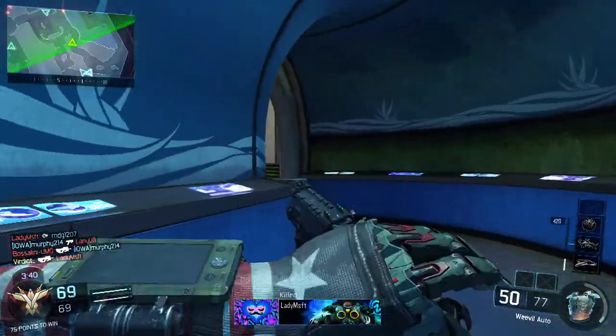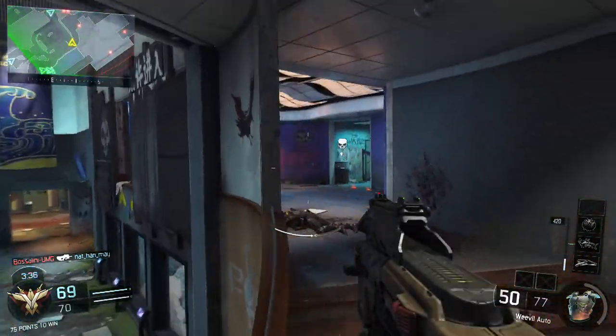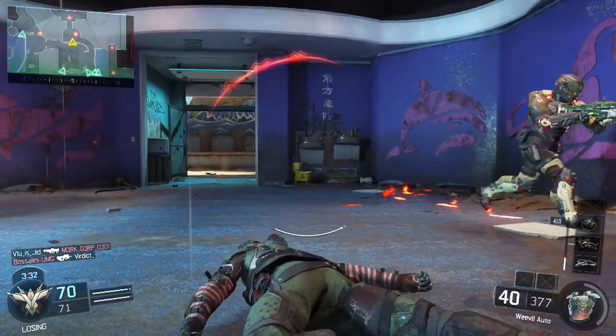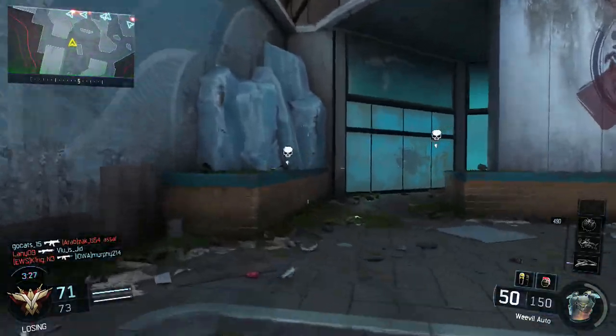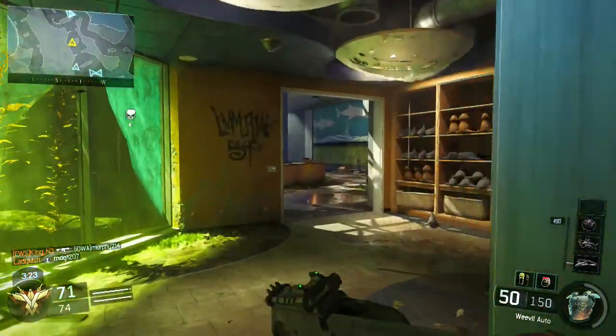I don't know who's better — me or the guy being just that bad. There was a guy at the door right there. So it's 70 to 71 — we gotta win this. We have gotta win this. 35 and 9. That would have been awesome if we could have gotten to 40 kills in one TDM.